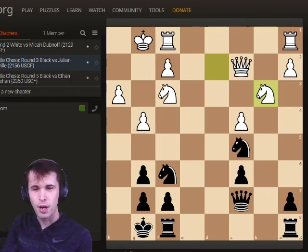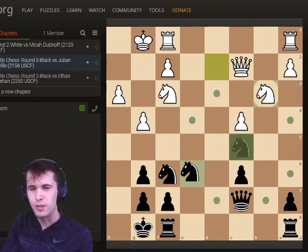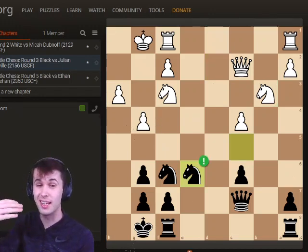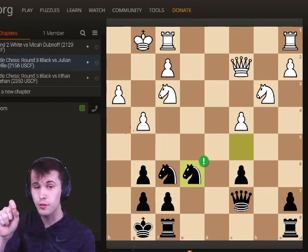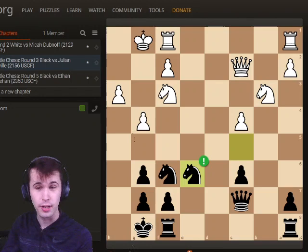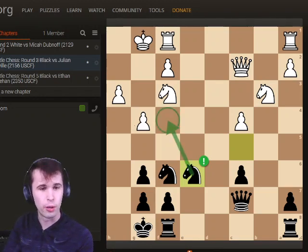Feel free to pause the video here — this is a really important moment where I took advantage of my opponent's G4 move. In this position, I played the very important move Knight to E6. This is a really nice move, and Black starts to gain a huge advantage just from this one Knight E6 reroute. And obviously the Knight is going to F4 — a monster outpost.